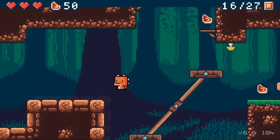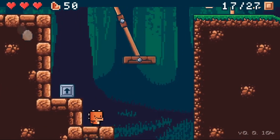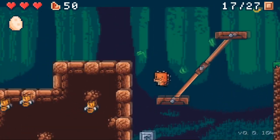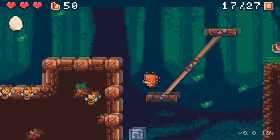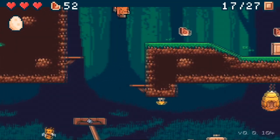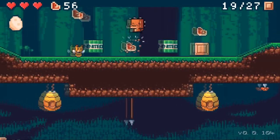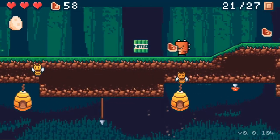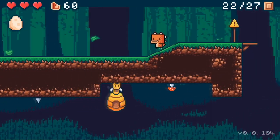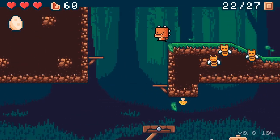Now we're down to two platforms — we still have a safety net but have been reduced from four platforms to two, making it a little more difficult to get through. The bees can come up through here too. The nitro also affects the bees — interesting! I really would like to have some kind of offensive here.